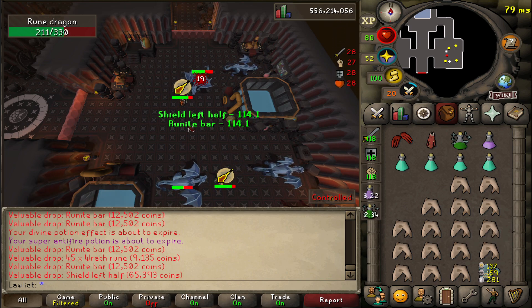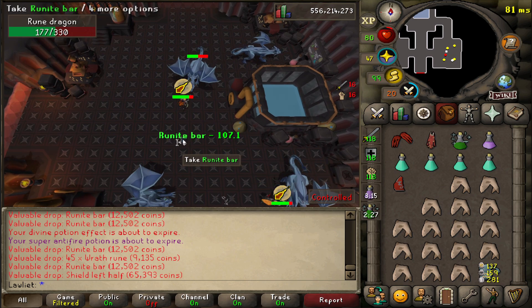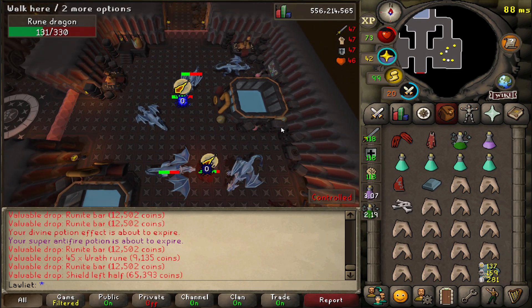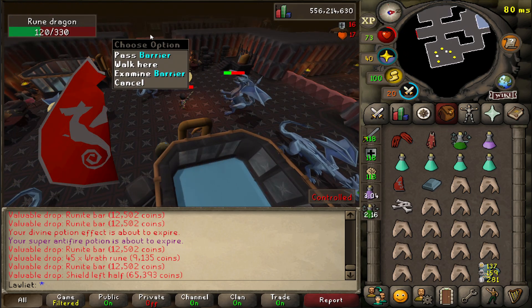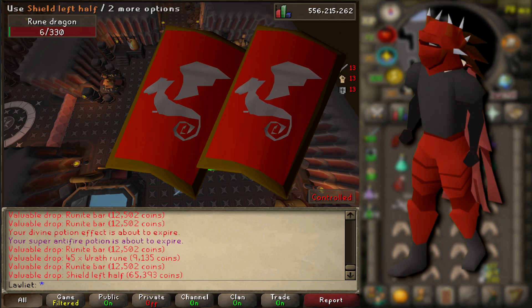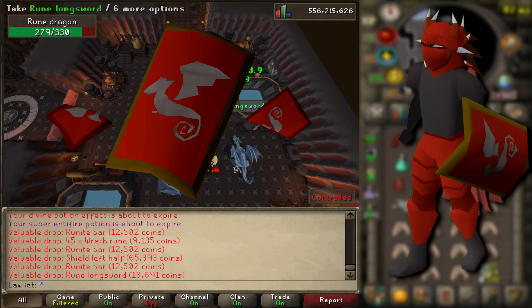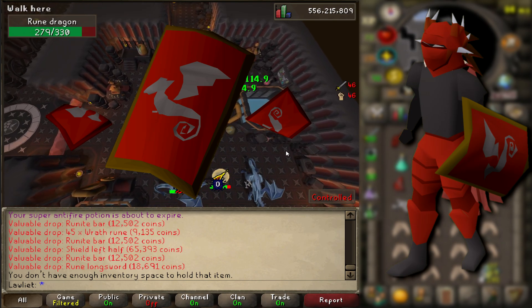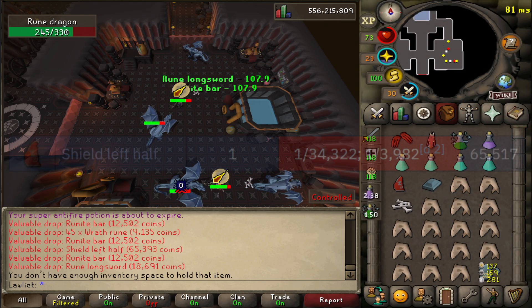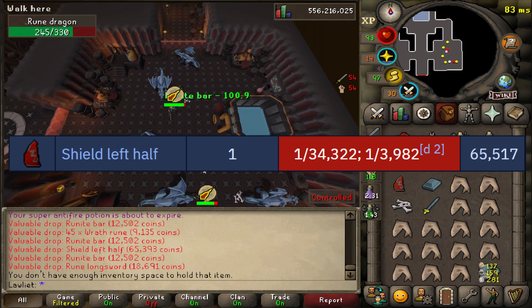Shield left half — this is a big drop. We actually need this item. This is one of the many pieces that we need to make the dragon kite shield. The shield left half that we just got, we combine that with the right half that we buy at the Myths Guild, and that will make the dragon square shield. We then need to get a dragon metal slice from Adamant Dragons and the dragon metal shard from the Myths Guild — the same shard we're using to build the plate body. Pretty huge item that we just got here. It's a really rare drop, and I'm glad we got it here because it saves us time from having to go and specifically grind out the item.